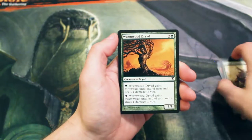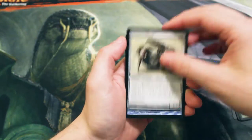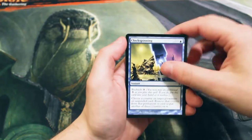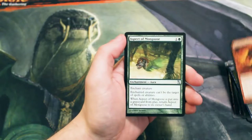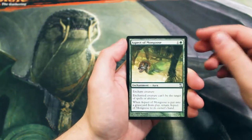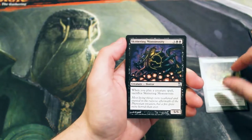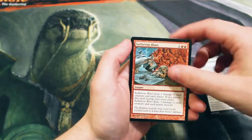Strength in Numbers, Wormwood Dryad, Venser's Sliver, Clock Spinning, Bogarden Rager. Kicking off our uncommons with an Aspect of Mongoose, a Skittering Monstrosity, a Sulfurus Blast, and our rare — a Magus of the Scroll.